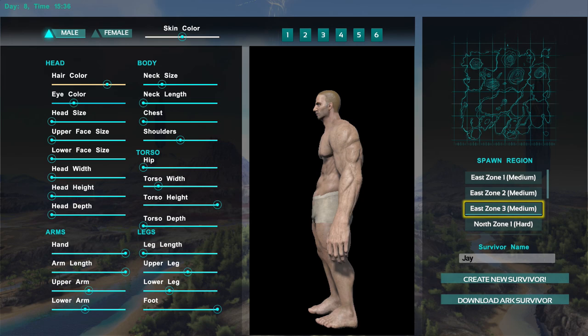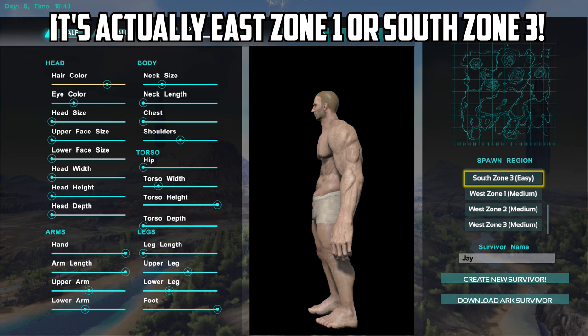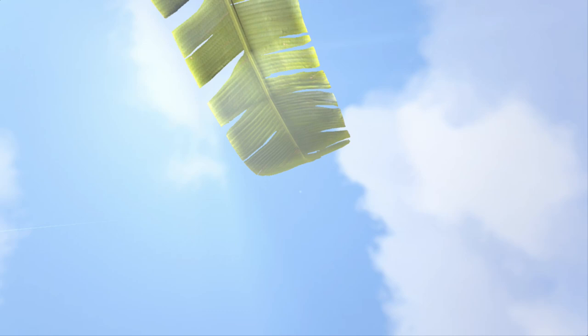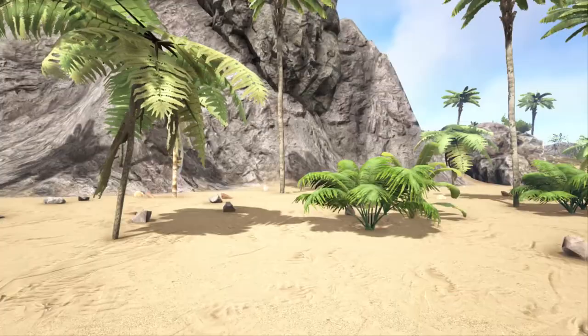Obviously, we're playing here on the Island. I'm going to spawn in the southeast of the map. If you want to be in the southeast, you either want East Zone 3 or South Zone 3. I'm going to go for South Zone 3 to start and try to get to a specific area. I'm trying to get across to what is known as Herbivore Island.